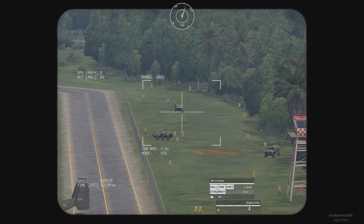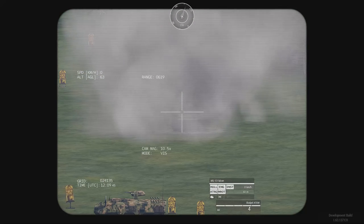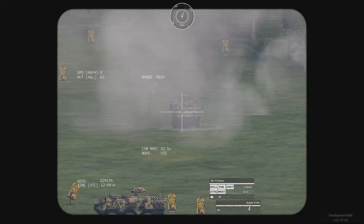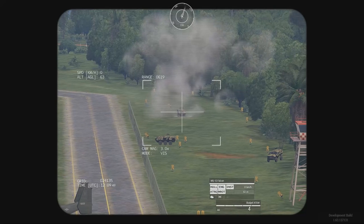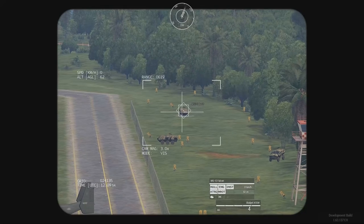Fire and bring it down — I think I hit it. Hit the ground right in front of it. Definitely took out some of its tires. The second mode is lock-on: press your lock-on button, get a tone, fire.